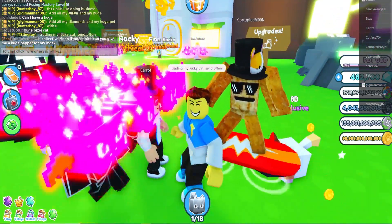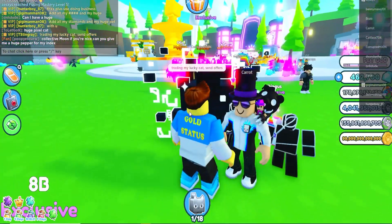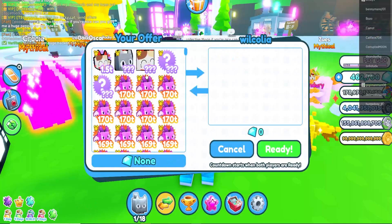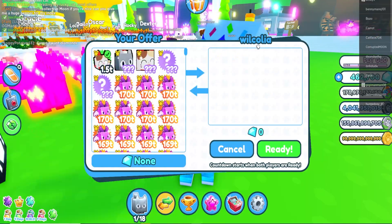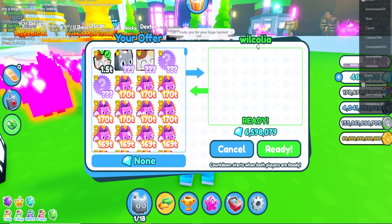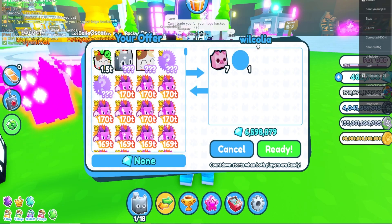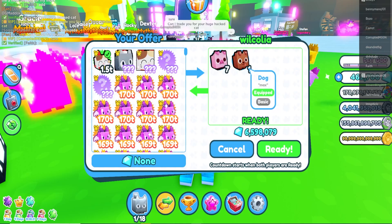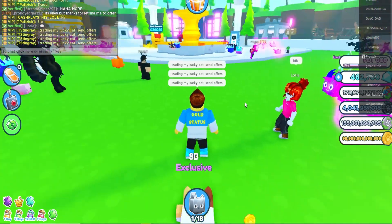Oh my gosh, look — it's Cinnamon Toast Crunch again! I see him everywhere. Okay, here we go, we got our first trade. Lucky cat right here — will Colia, I think that's how you say their name. What do you got for me? Oh wow, six — that's not even billion, that's in the millions. I'm getting ripped off. You know what, I'm gonna try a new server.